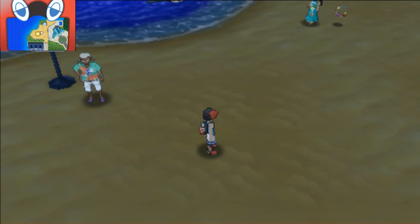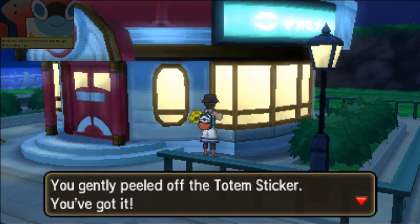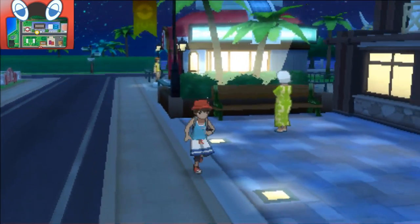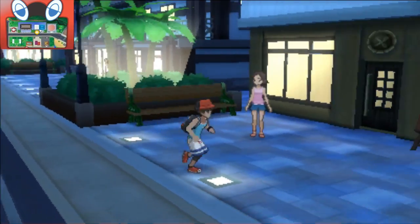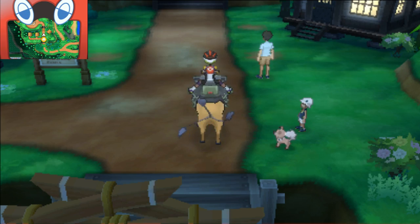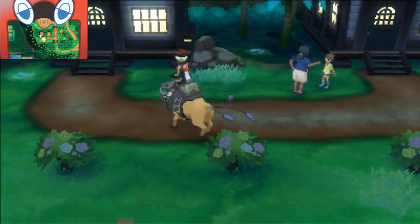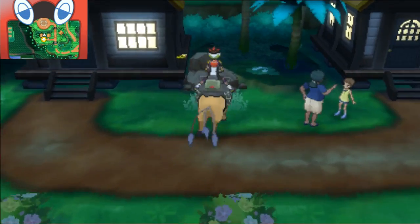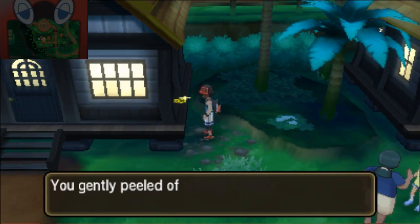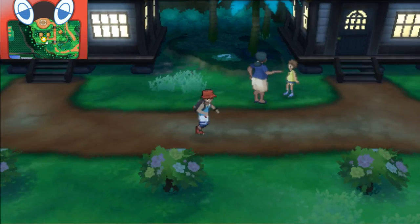There's still more around the journey as we go, collecting totem stickers. In order to get one of the totem stickers, once you get your Tauros Charge, you will be able to get a totem sticker that is by this house. Just go ahead and use your Tauros Charge and you'll be able to get a sticker in this area. You'll have 15 stickers or more depending on how much you collected.